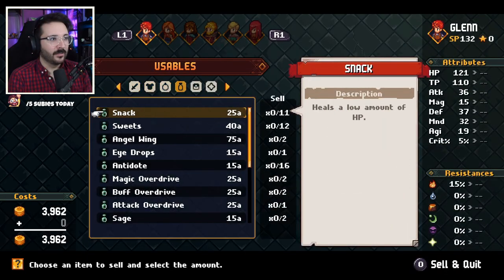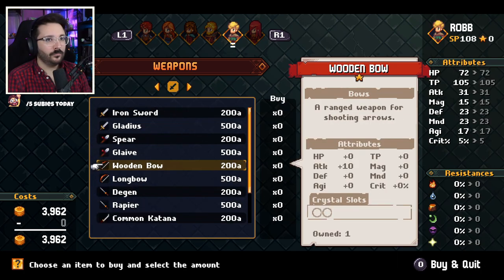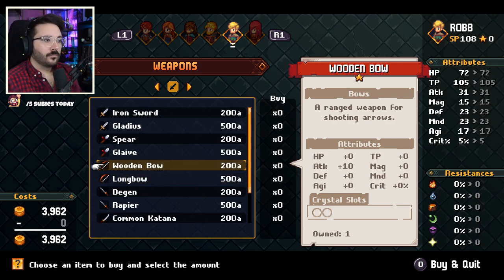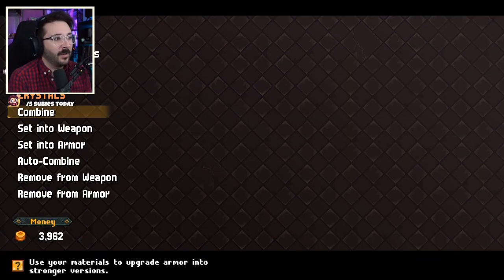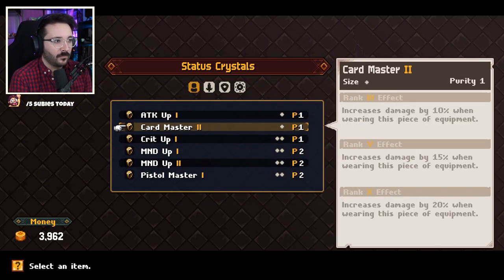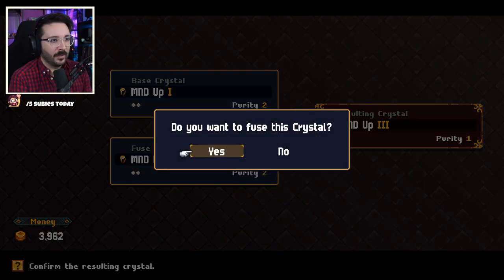In terms of customizing, class emblems give skills and stats attached to specific classes, and any character can equip and use their benefits. If a character uses one long enough, they can master the skills and equip them forever, even without the emblem. Gems are also super useful to further customize your equipment — you need to combine gems with the same base to improve their levels and consequently their stats.